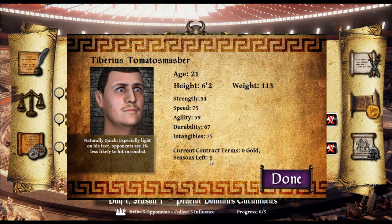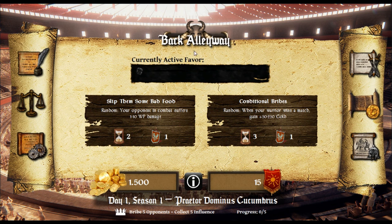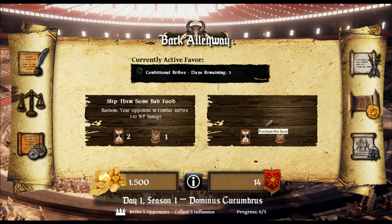Current contract terms: zero gold. Seasons left: one. Slip them some bad food — really? A random opponent suffers 1 to 10 WP damage in combat, I guess — weapon points damage, I don't know. Conditional bribes: when your warrior wins a match, gain 50 to 250 gold. We'll purchase this — extra gold if he wins. I like that.